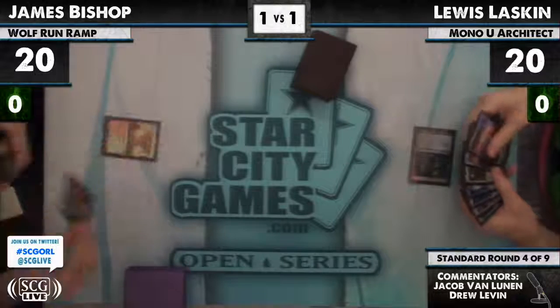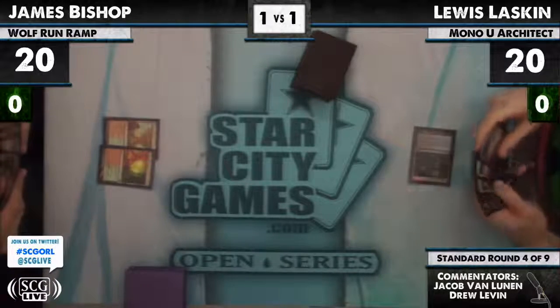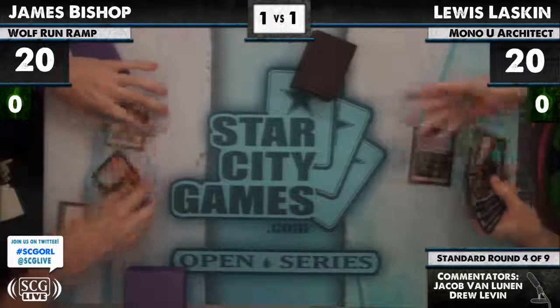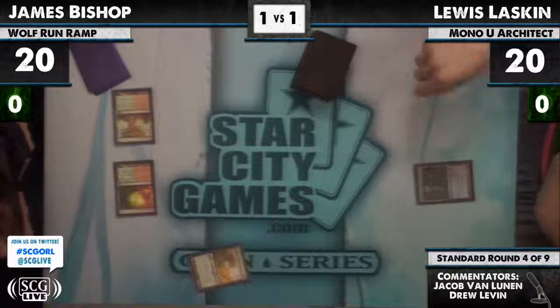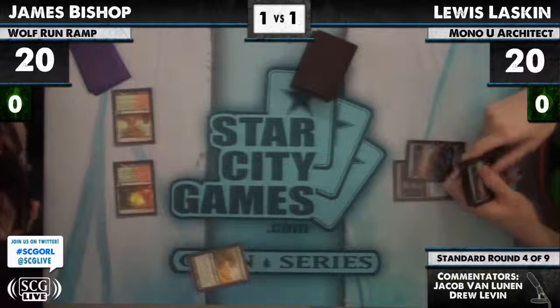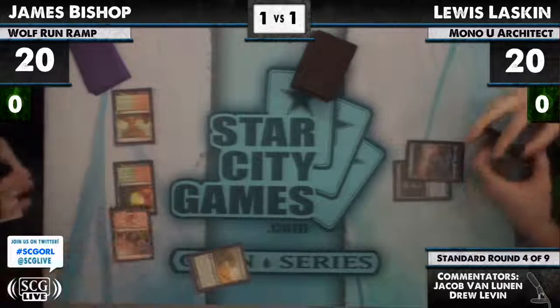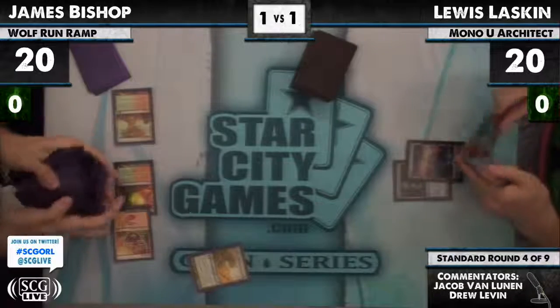James Bishop on the play with Wolf Run Ramp has a Rootbound Crag followed by a Copperline Gorge. He does have an acceleration spell — it's a Rampant Growth, so he's going to grab himself a Forest or a Mountain. Lou is going to continue playing fast, trying to keep things moving because there is only 8 minutes and 55 seconds left in this round.